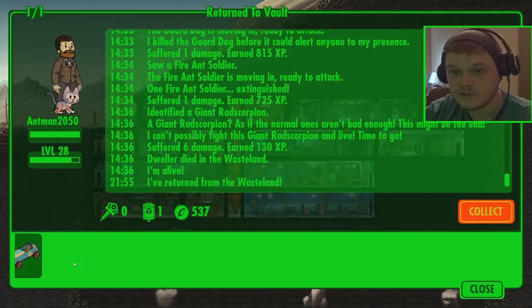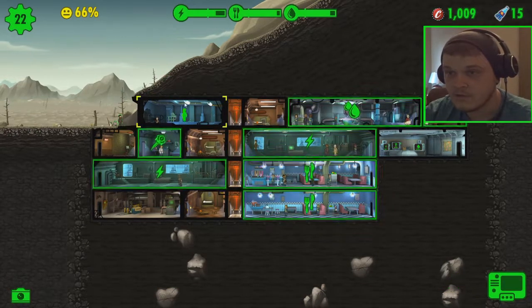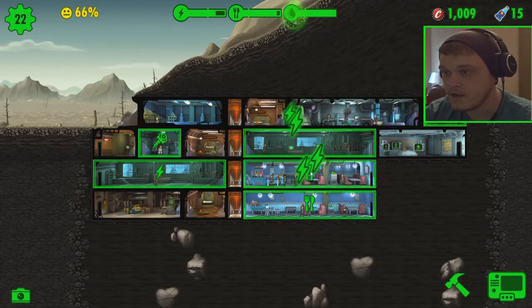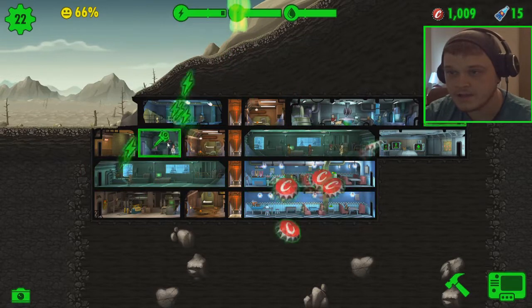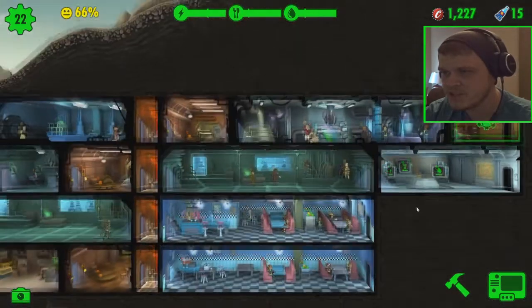You have returned. Ant-Man has returned bearing gifts. So, put him back on defence. Grab our water, electricity, food, and a Stimpak.